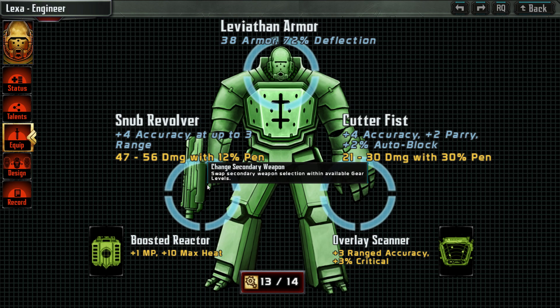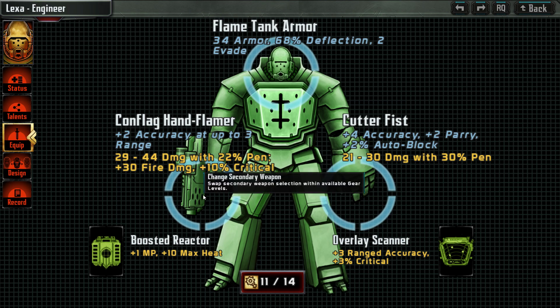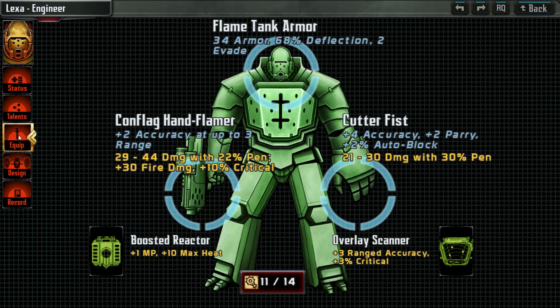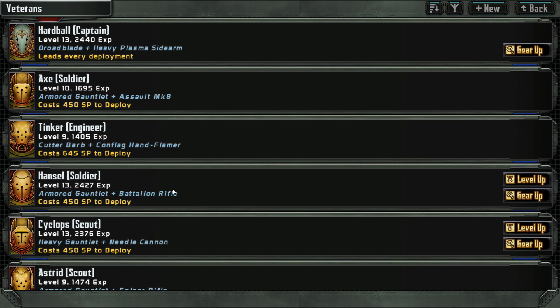He already has the flamer anyway — flame tank pansen — with both types of turrets. Boosted reactor, overlay scanner — that's actually nice. That increased our survivability, I think.